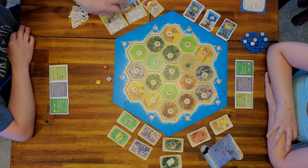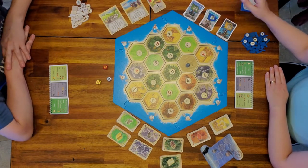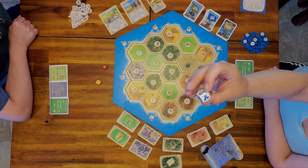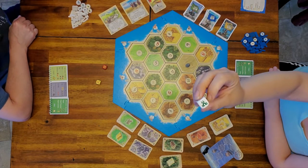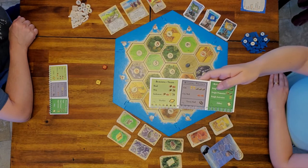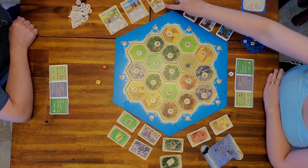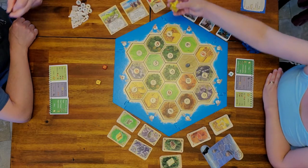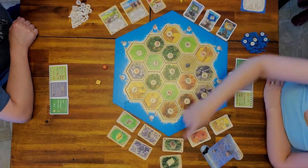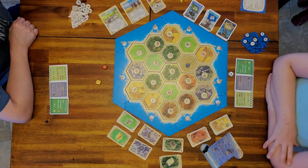There are no development cards in this version. Instead, there are progress cards — you get those if you roll on the white die matching the blue, yellow, or green castle. It also matches your city improvement book. With the red die, you will get a progress card. The other new things include victory points, the metropolises, the merchant, the three commodities, and the barbarian ship.